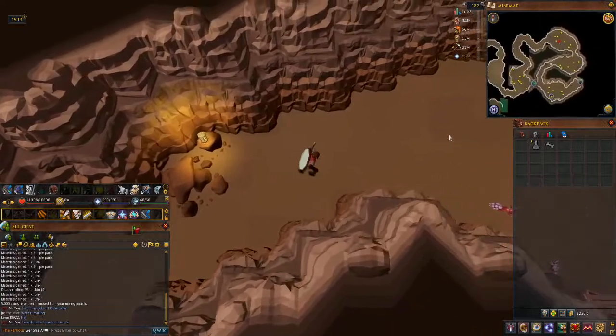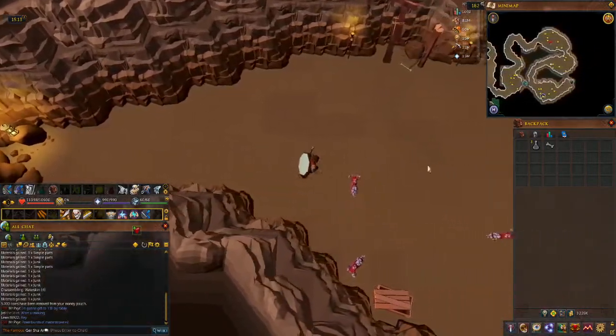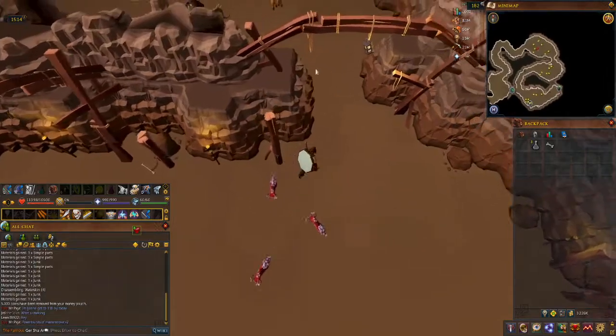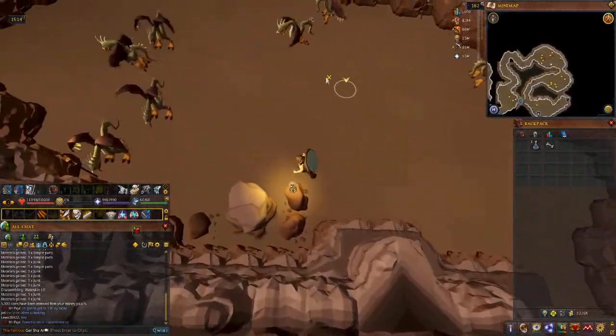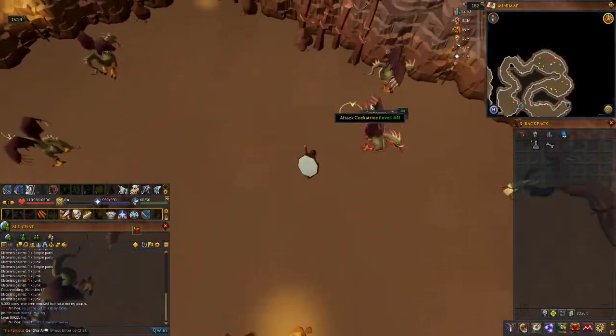What's interesting about these, according to the wiki — past the rock slugs — is that the cockatrice drop limpwurt roots quite a bit, which are used for herblore and are quite handy.